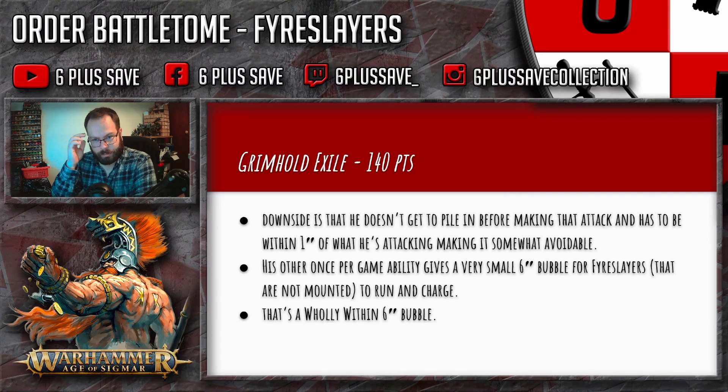The downside is that he doesn't get to pile in before making that attack and has to be within one inch of the target. This makes it somewhat avoidable — if the opponent can screen quite well they can stop it. So it isn't just a guaranteed thing; you basically need to be base-to-base. That's something to keep in mind whether you're playing with or against the Exile — try to keep them at arm's length.